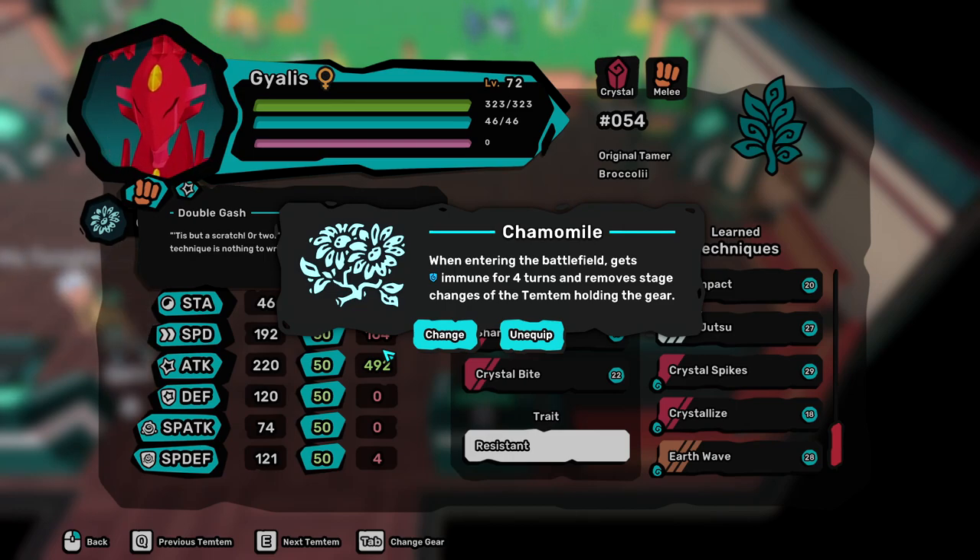For resistant Gyalis, however, other items should be used. I would recommend Wardrum to increase the physical damage of Gyalis itself, and for example also give extra damage to an ally Seismunch for a synergy seismic wreck.